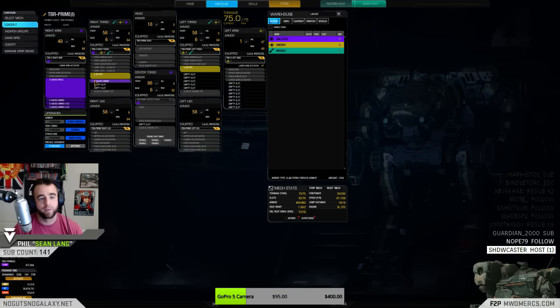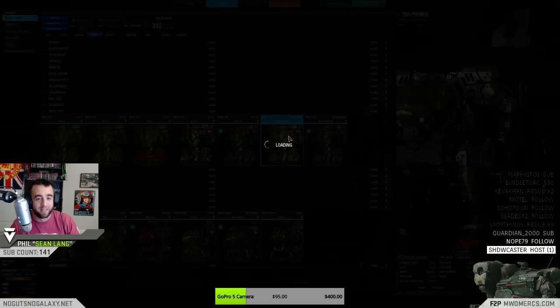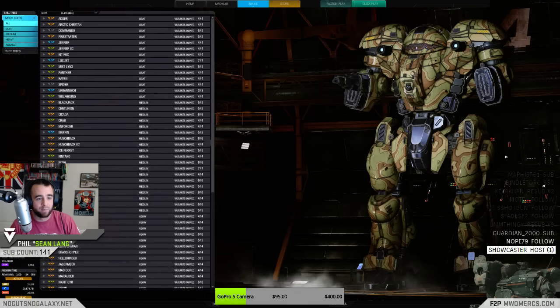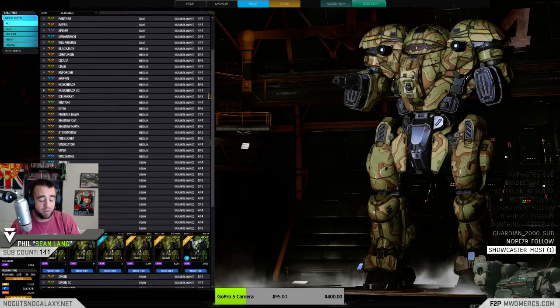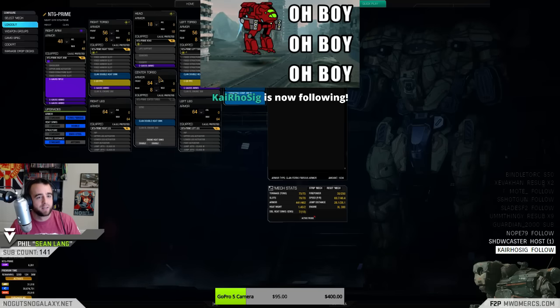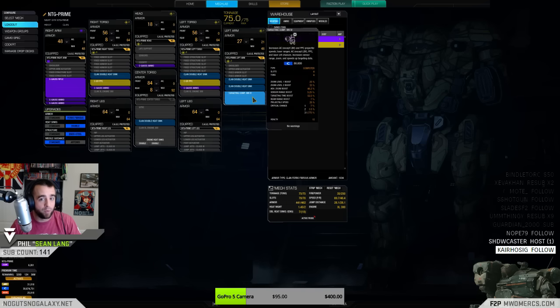And you only have three tons of ammo, reduced all the way down. So you can see the difference there — just having that 375 engine compared to a 300 is pretty significant. But the trade-off is 87 KPH versus 69.7. And you can see, obviously, this is elited. There is a difference between the agility factor as well, like torso twisting and all that — very noticeable. So you've got to look at: does the firepower, longevity, and better heat management compensate for that?